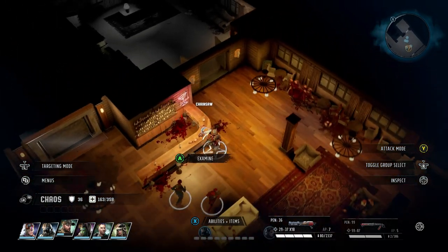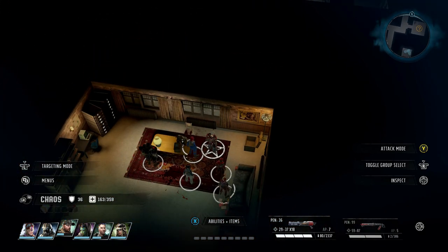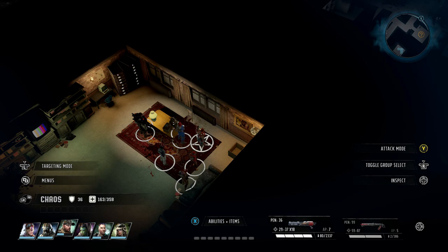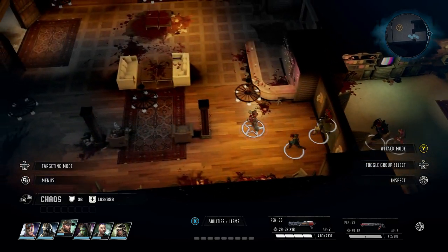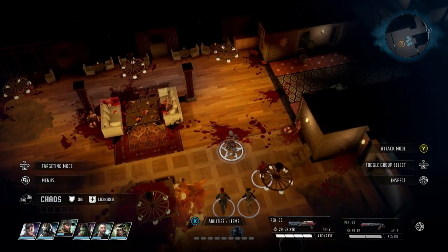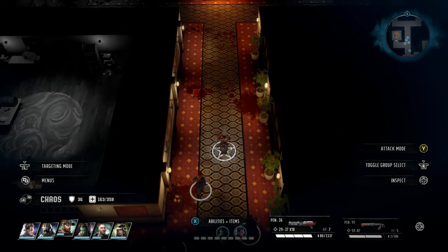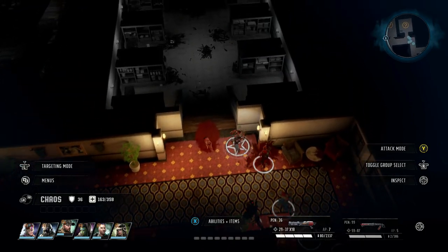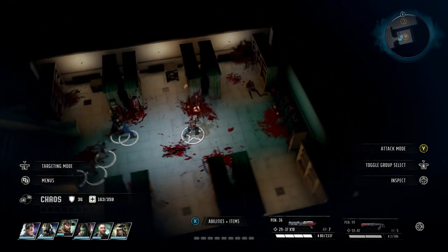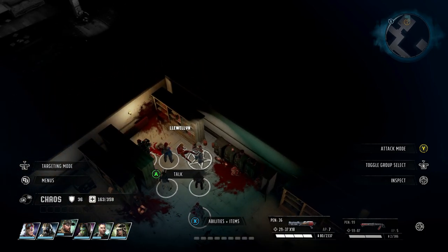So if I remember correctly, just over here there will be a person who's nailed to the floor, and you want to help him out — basically un-nail him and then speak to him. He'll tell you to go and save a lot of people. The first person you'll deal with, you'll be coming out here, going up this way, chucking a right, and just through here there's another person called Llewellyn who you talk to.